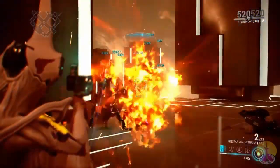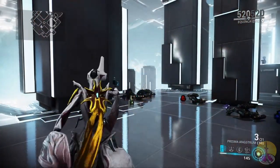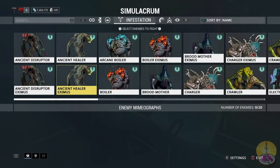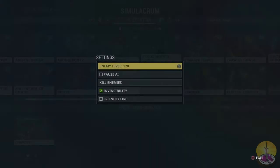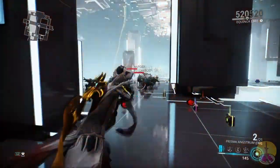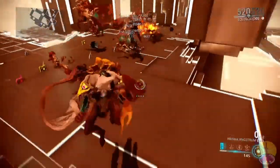The blast radius, even with Flammation, is still a little small. But Flammation makes a big difference — it's the difference between killing half a group or only 25% of a group. I did excellent against Corpus. However, this is a bad weapon to fight Infested with, because the majority of the time you're fighting Infested in closed corridors.